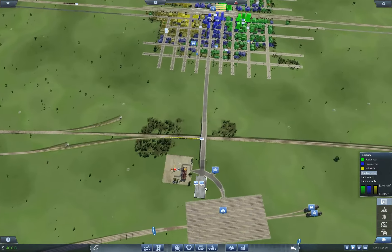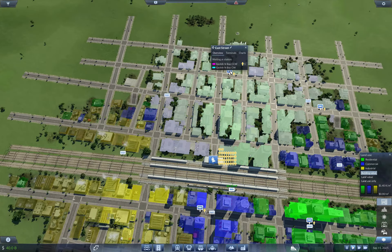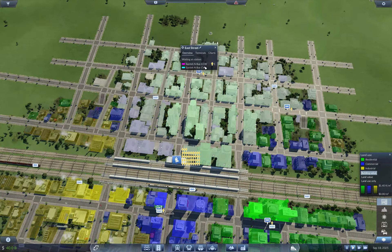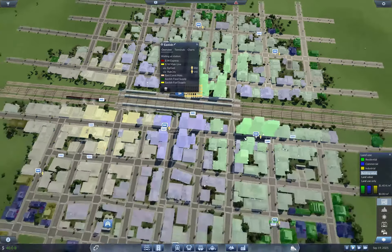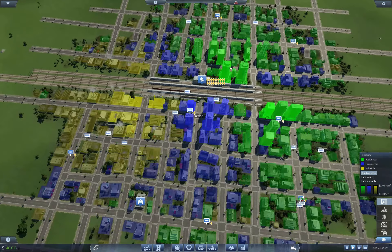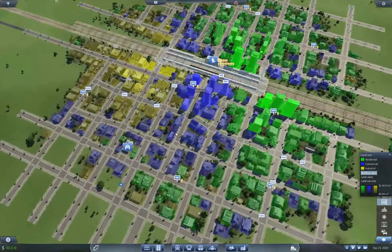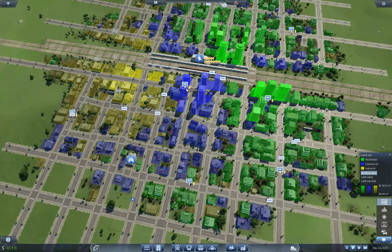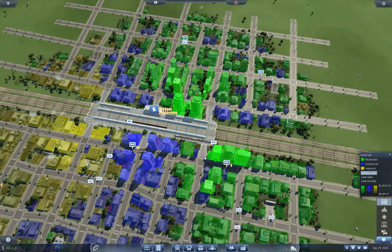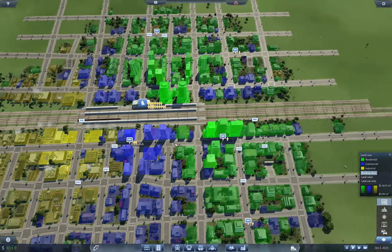We have one truck that we can deliver into Eastish here. I'm not sure where the better fit would be. Ideally we would just cover all of this, but that's a train supply. And I don't anticipate being able to do trains because we're really, really close. So Eastish right here would be a definite drop-off zone. I never connected the two sides together on Eastish.